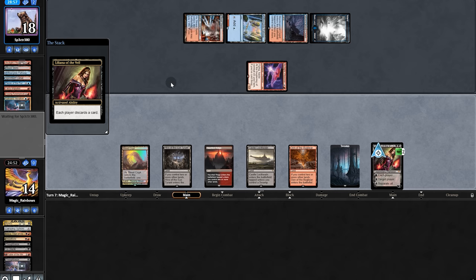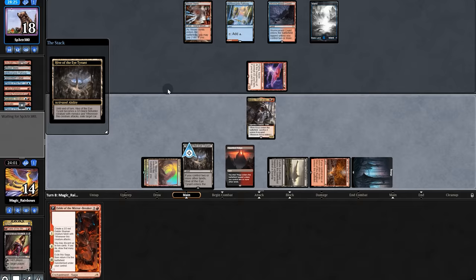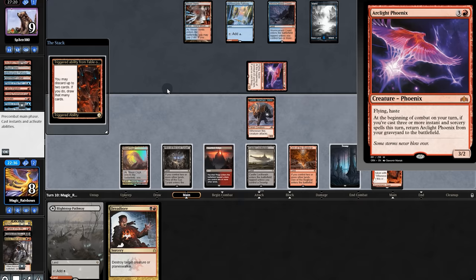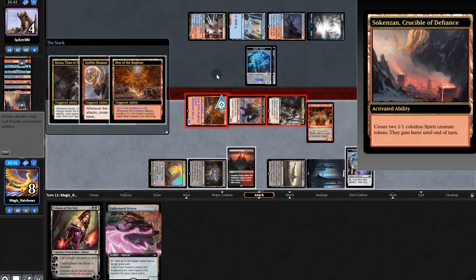Opponent attacks Lily again, but tragically for them we animate the man land, exile the iteration, and escape Kroxa. We pass, take another three damage, Kroxa again, play Fable, send it back. We take another three, Dreadbore is tempting but we'll keep it. Into Lily, Dreadbore, and reanimate Kroxa. No cards in opponent's hand — victory is ours!